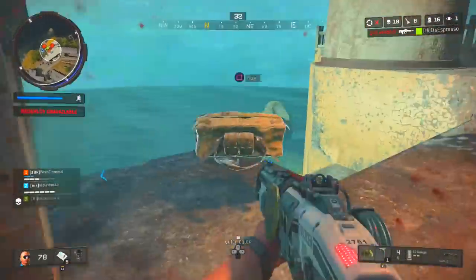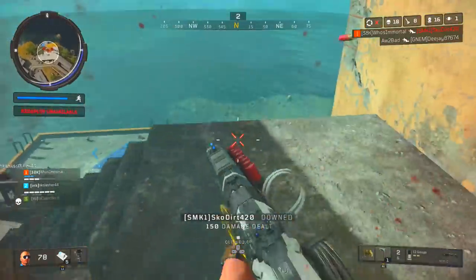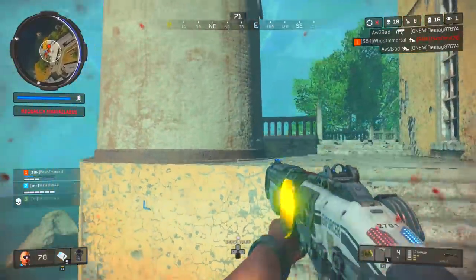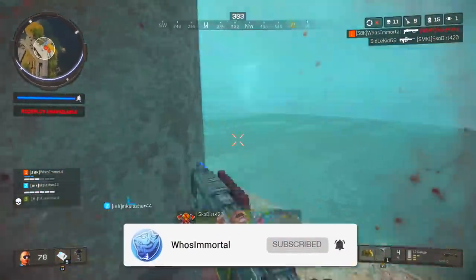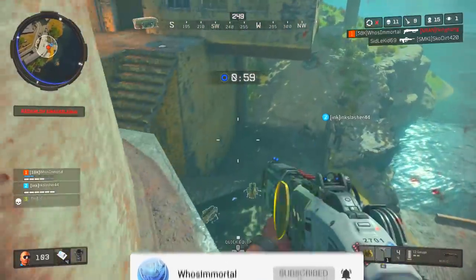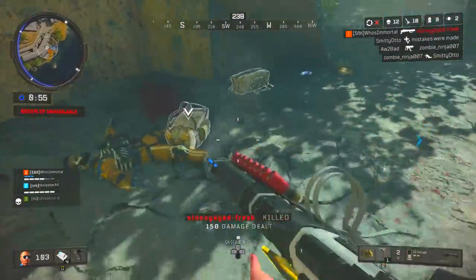Our eighth and final tip is an Alcatraz-specific tip primarily meant to help you ensure an easier win. Since Alcatraz has squad redeploy enabled, teams are constantly returning to the map to either get revenge on you or take their second, third, fourth, or fifth chance at staying alive.